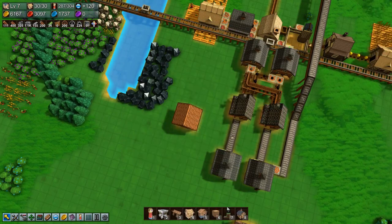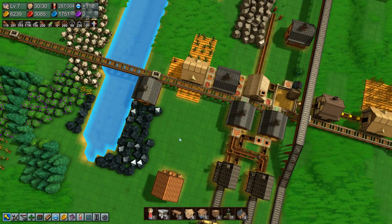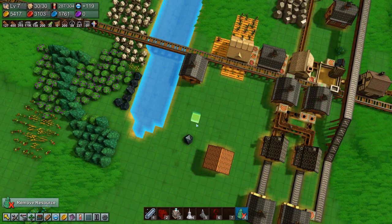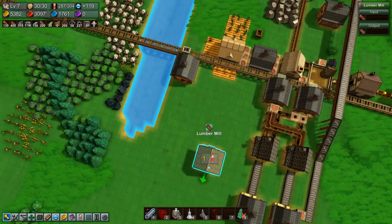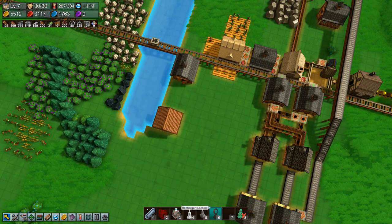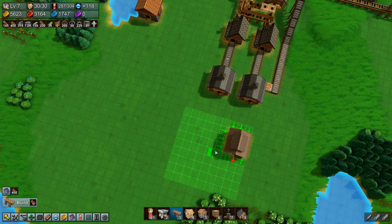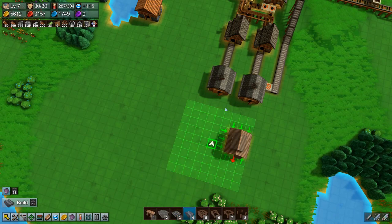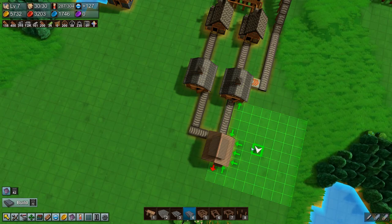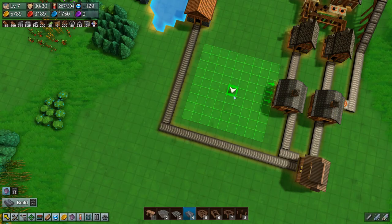I think I want the barn over here, just to give it a little bit of space — which does mean more resource removal but I don't care. We'll move the lumber mill over here. We need a metal conveyor from there to there, and then we need a conveyor like so. All right.